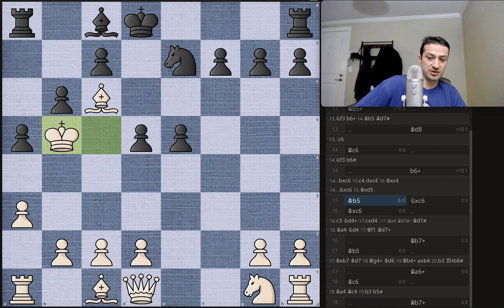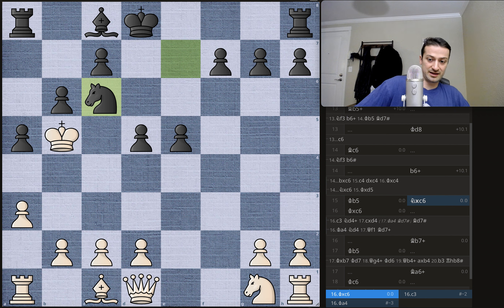The king retreats to b5. Now you have to be careful if you're playing with the black pieces because you can't let this king escape — if the king is able to run away, you're just down a queen and other material, and you're going to lose. So here, black plays knight to c6.